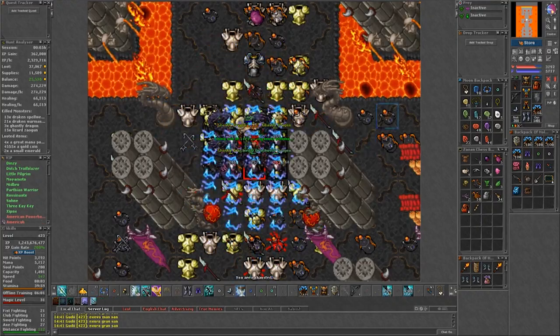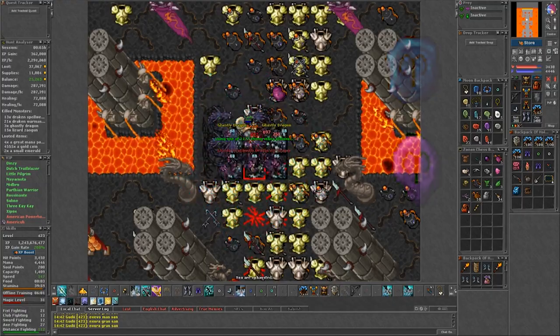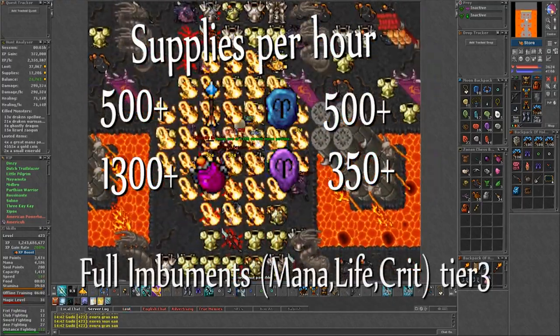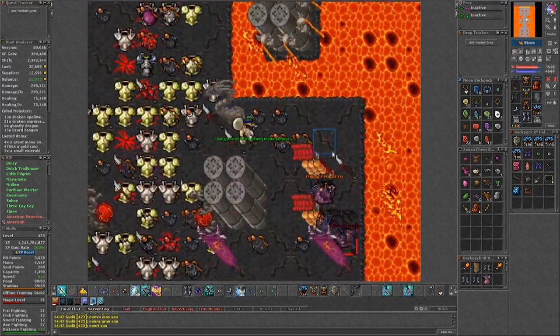For this spawn in particular you will need both avalanches and thunders. Use avalanches for the dragon pulls and thunders for the ghastlies. You don't need 2 separate helpkits for this — I recommend having them both on the taskbar and just switching them as you go to different floors.